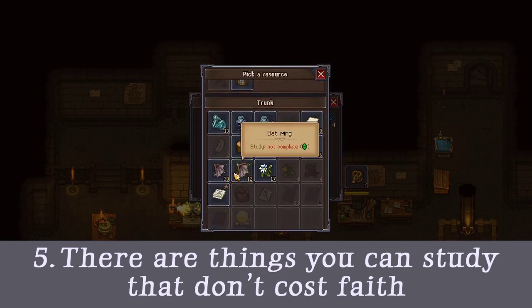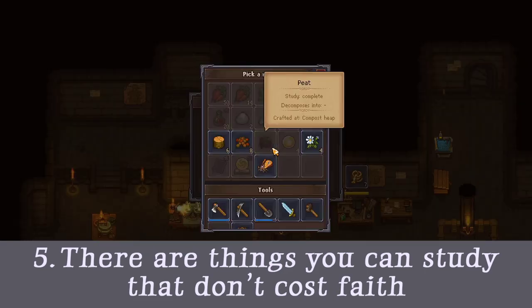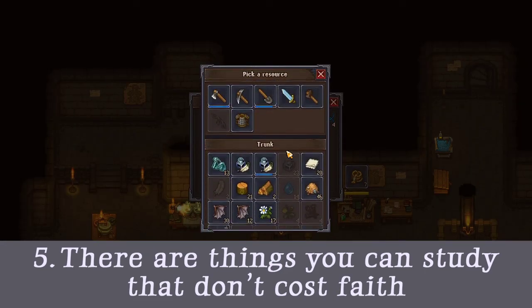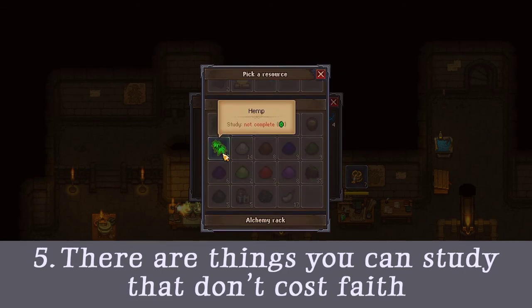but if you need some technology points and are low on faith, or saving it up for making zombies or something else, you can study things like powders and solutions which don't cost any faith to study and still grant you some technology points.